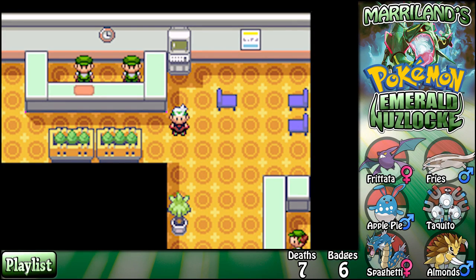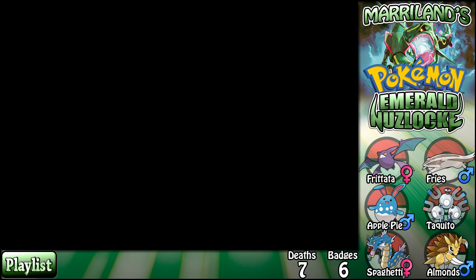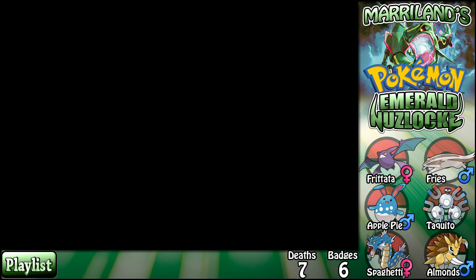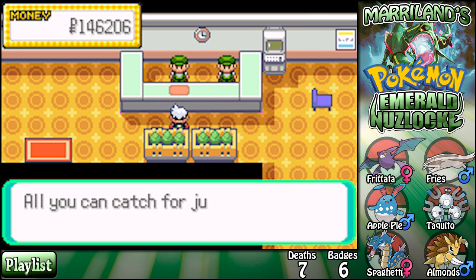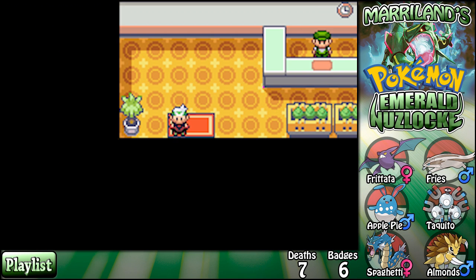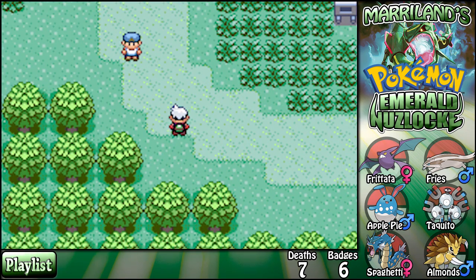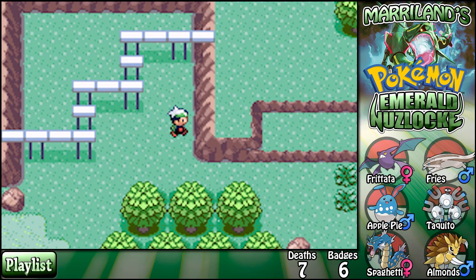Hey everyone, Maryland here. Last time I stopped by Lily Cove City, and now I'm contemplating what to do about the Safari Zone. I've gotten a lot of input and I'm grateful for that, but I've decided: I want to just cycle through and throw Safari balls until I catch something. My goal is to catch the very first thing I encounter, but if I fail, I'll move on to the next area.